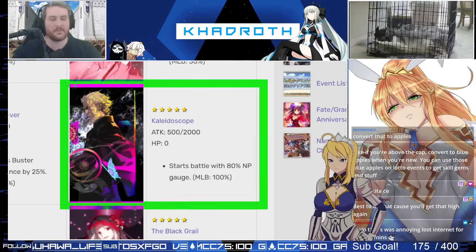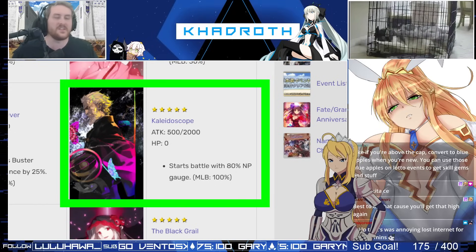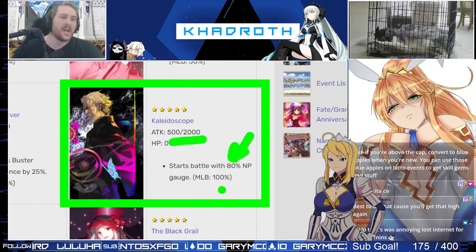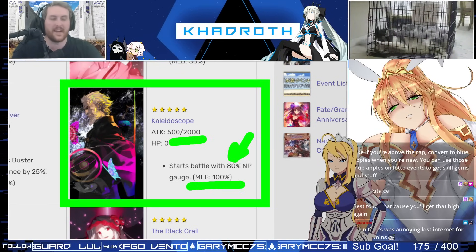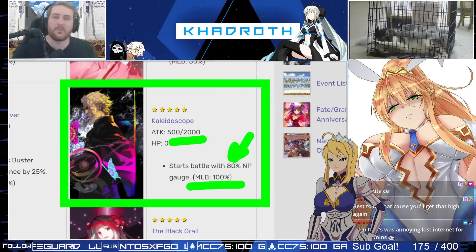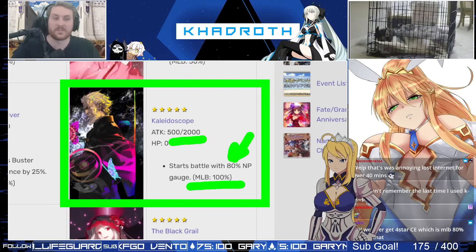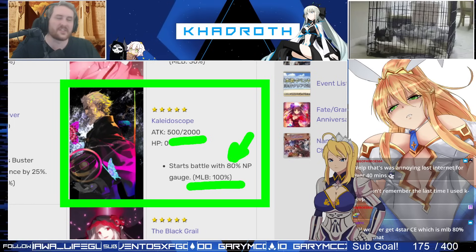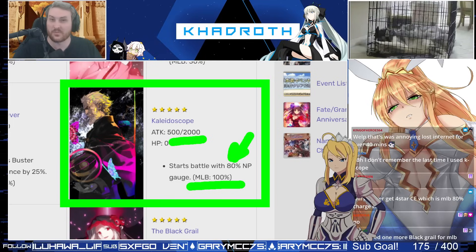Next up we get to Kaleidoscope, and this is going to be one of the first really major craft essences on this selector. Kaleidoscope is just the gold standard for charged CEs — it is the best one in the game. It is all-attack scaling, and it starts you out with 80% Noble Phantasm gauge. This is how you're going to get to your Noble Phantasm immediately on turn one, and at MLB it goes up to 100%, which is really nice. I highly recommend considering Kaleidoscope — it's one of the best choices on this ticket.